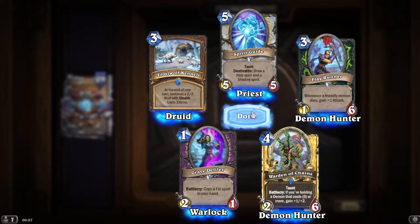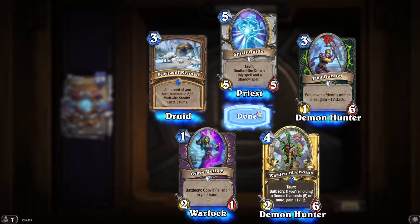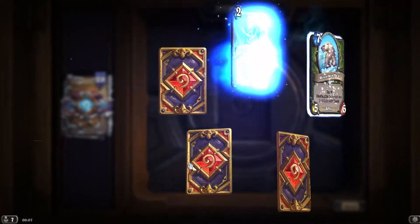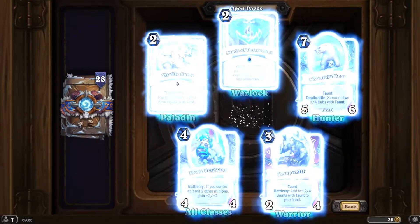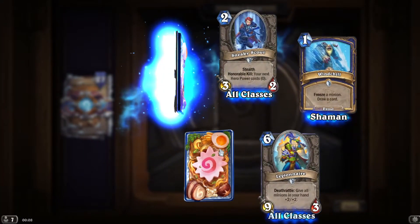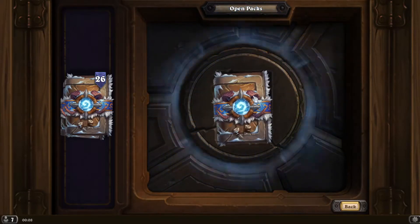This is why you don't buy packs — one legendary so far, and that was a guaranteed one. If you hold a demon that costs five or more, gain +1/+2 — doesn't quite work with big demon when you want to be summoning demons. Shuffling the rifts in. Nice eggs there. Next beast costs two less — we've seen that.